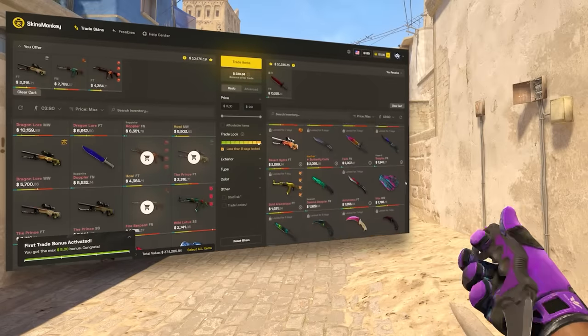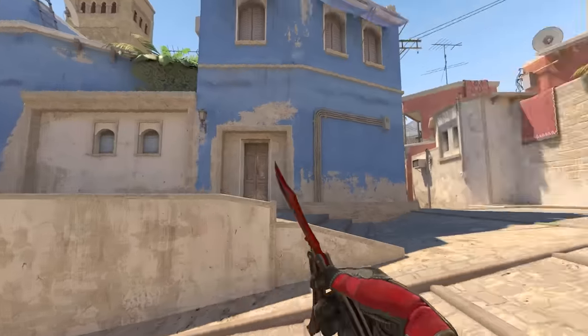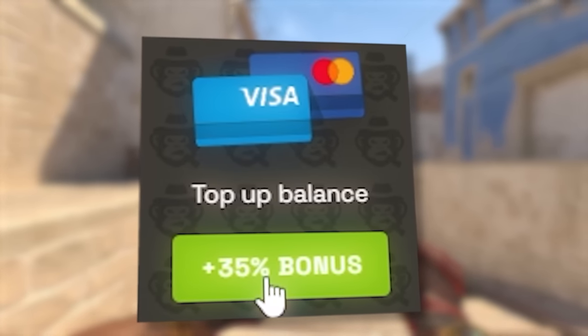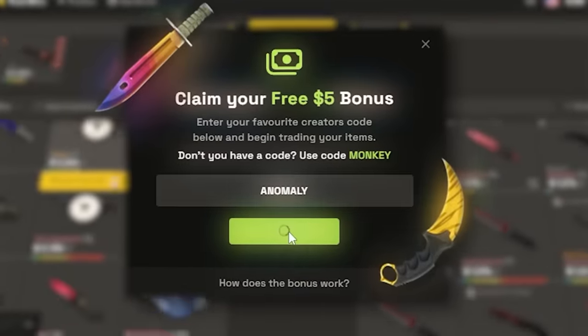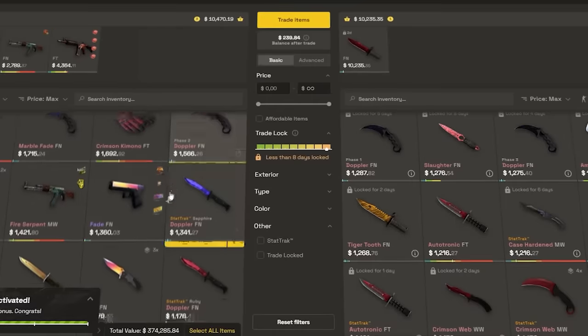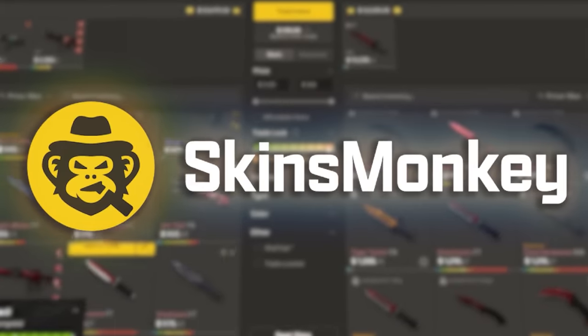But before that, I'd like to thank today's sponsor, which is Skins Monkey. They're one of the best and easy-to-use trading sites for CSGO, and it's perfect for switching up your inventory to play with new skins, especially now for CS2. By clicking the link in the description or using code ANOMALY, you get a deposit bonus of up to 35%. And if you're making your first trade, you can also put code ANOMALY and get up to $5 for free. Plus, they've got many nice extras like freebies for free skins, free balance, and 24/7 support.